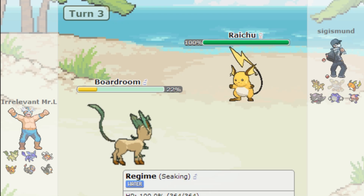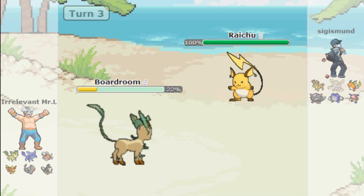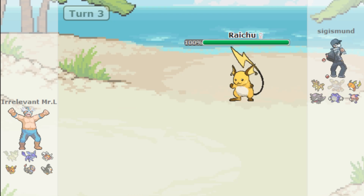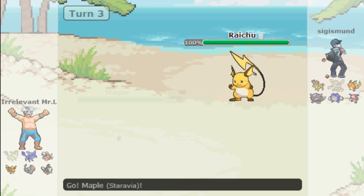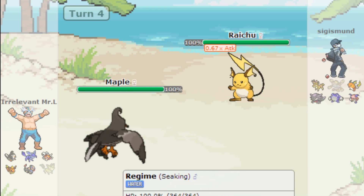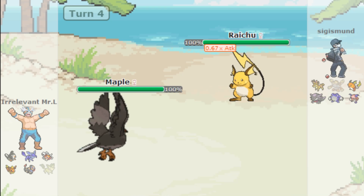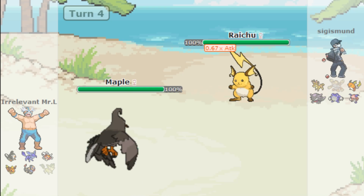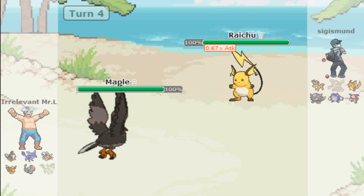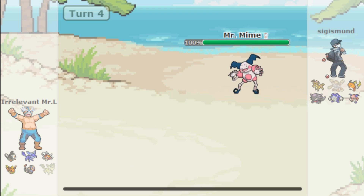Up comes the Raichu — I'm not sure what they're trying to bait, but I'll use Synthesis just to scout. If I die I'm fine. I switch into Staraptor and then into Seaking to get the opponent to use an Electric attack and trigger Lightning Rod, getting that Special Attack boost for whatever I need it for.